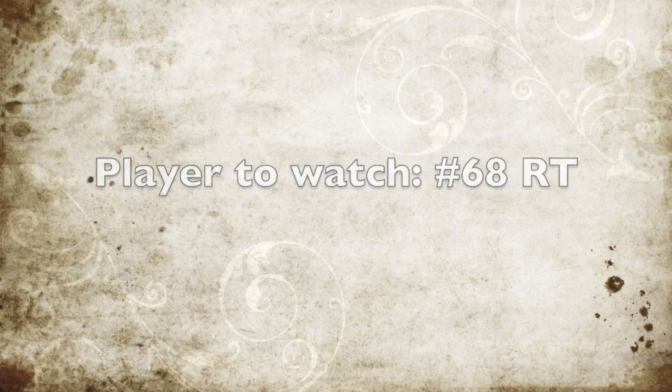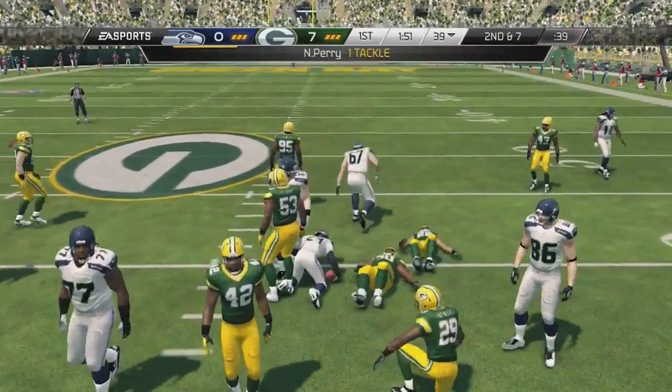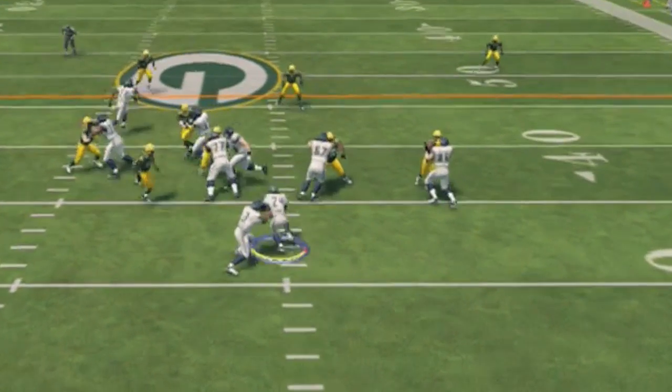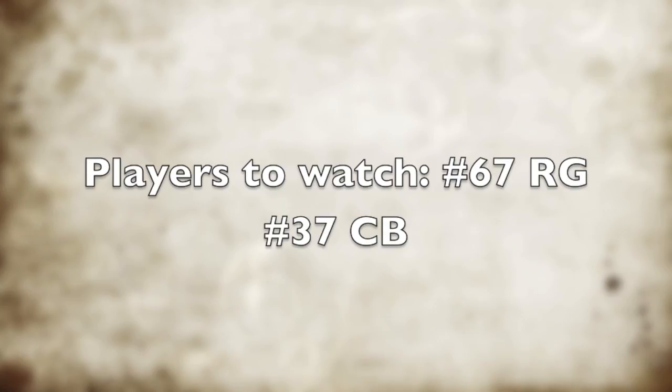First, we're looking at the right tackle number 68 here. On this play, look at the 68 guard — he doesn't get anybody, but the way he pulled is promising. Because he wasn't supposed to do that, but it's like the AI realized it wasn't blocking anybody on that right side and automatically pulled to the left side. Though they missed number 29, it's still a positive play.